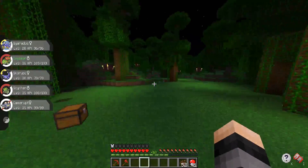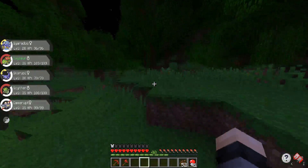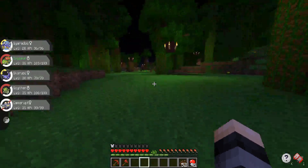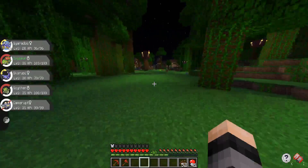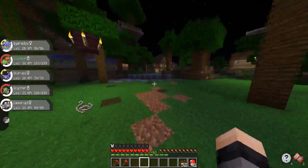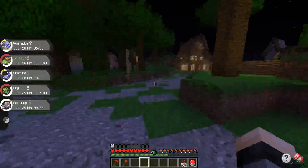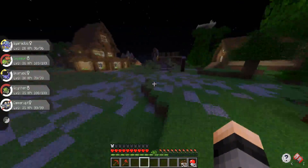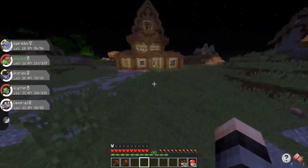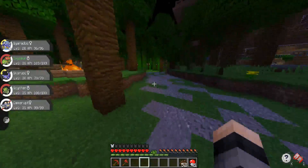I know a lot of you guys keep spamming me 'add a ClearLag plugin, add a ClearLag plugin' — but the items on the ground are not really causing any lag based off of all the information that I have, so it's not really a necessity. I know it could be kind of useful since there are so many drops scattered all over the world. All I can recommend is just making a trash can out of your house — either cactus or a bucket of lava — so you can drop items into instead of throwing them on the ground.